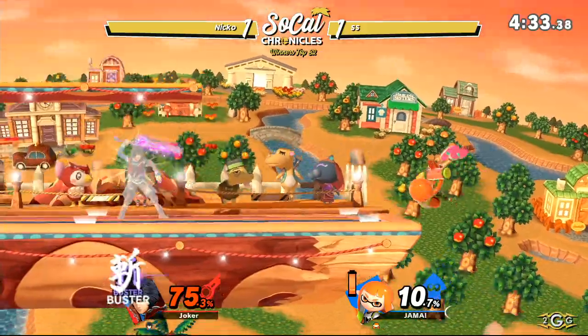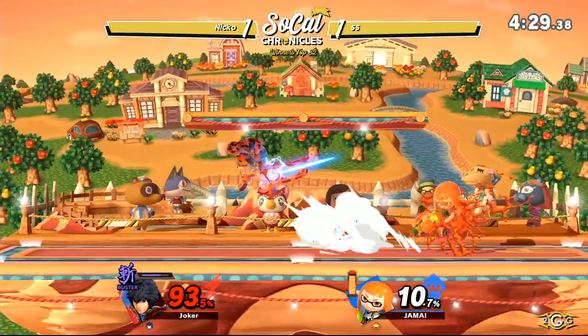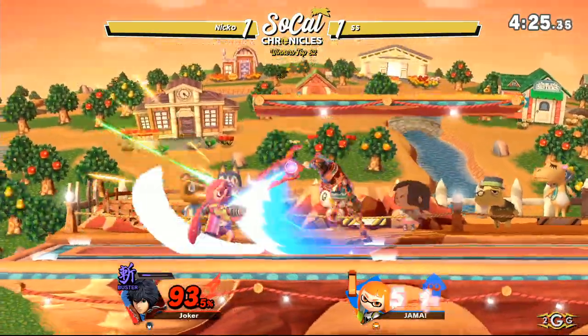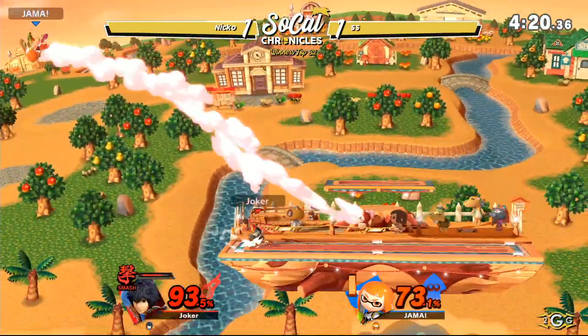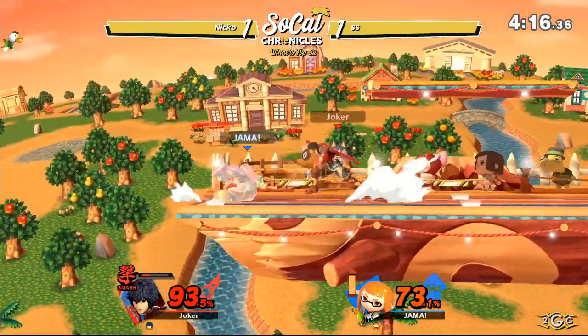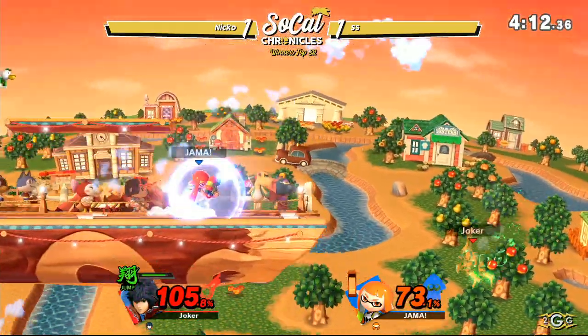Niko at 75%. This next stock is pivotal to this set — we're going to see who has the advantage going into games 4 and 5. That down throw into forward tilt did like 30 damage in Buster Art — that's crazy. Buster Mode, baby. Smash Art still has a little juice left in it, but not going to be able to get anything else.